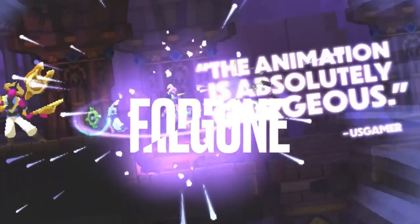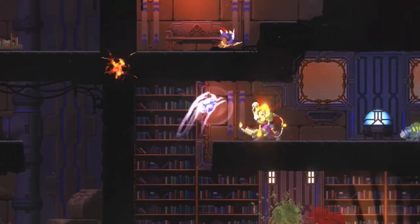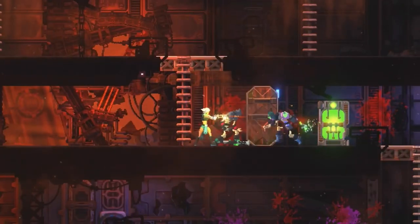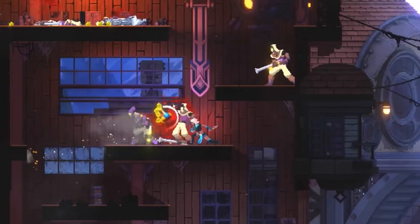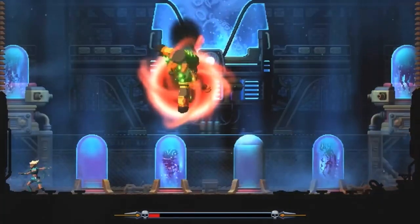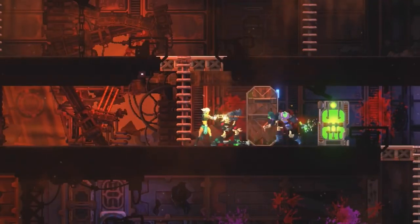Next up we have Foregone, which deserves more love in my opinion. It has slower and more methodical combat similar to old 2D Castlevania games, and it also has a Diablo-like loot system when it comes to its weapons, armor, and gear, which makes it really fun to defeat enemies and bosses because you keep looking forward to that next new toy to mess around with. I love the boss fights and it has a great art style. Definitely don't overlook this one.